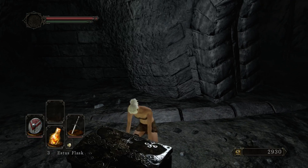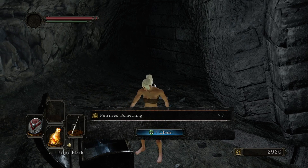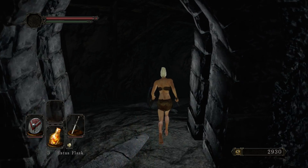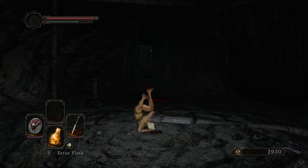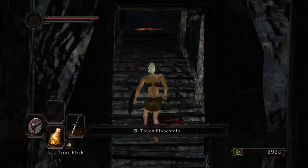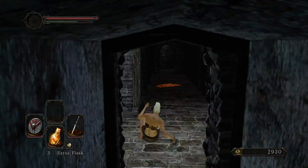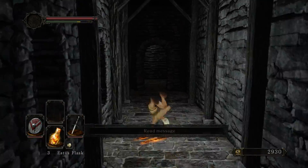We get another shard for our flask, and what do we get in this chest — we get a petrified something. Remember where we could use that? That's back at the beginning, the crow's nest.